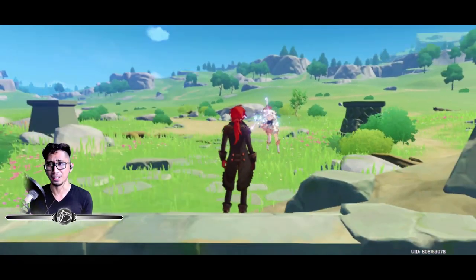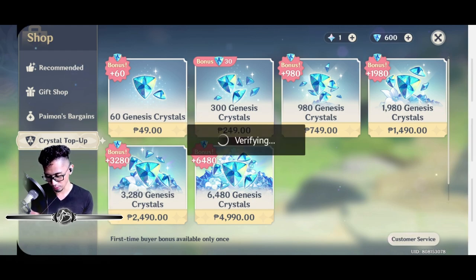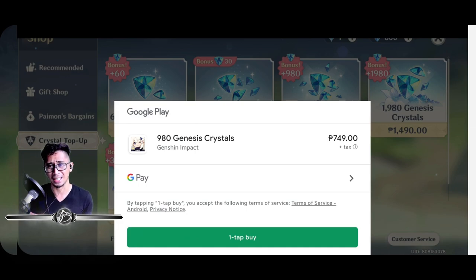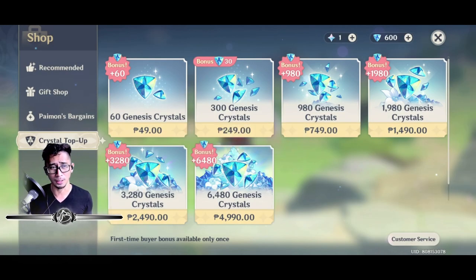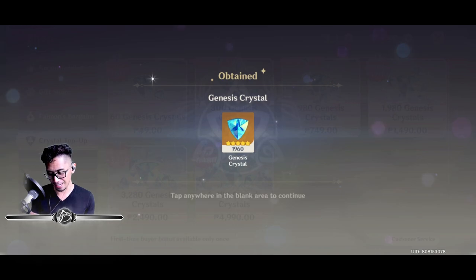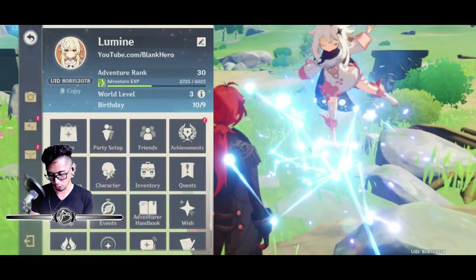Remember, spend wisely — don't do what I did. I started late, that's my excuse. I already bought the $5 pack earlier for testing, so now we need 10,050 primogems worth of currency. We'll go for the genesis crystal pack that gives 980 plus 980 bonus — 1,960 genesis crystals total. It's one-tap to buy, which makes it dangerously easy, so remember to think logically.